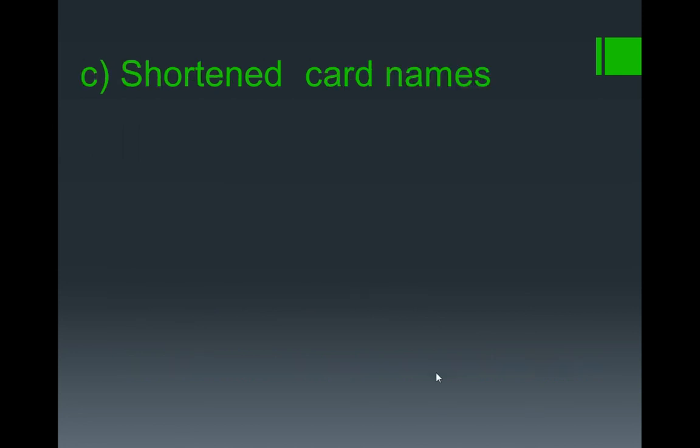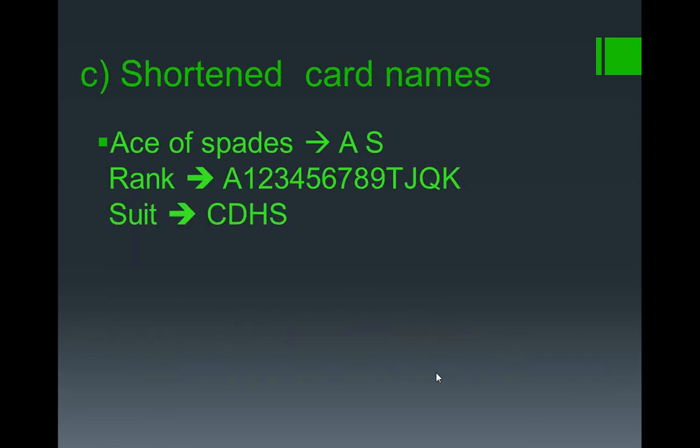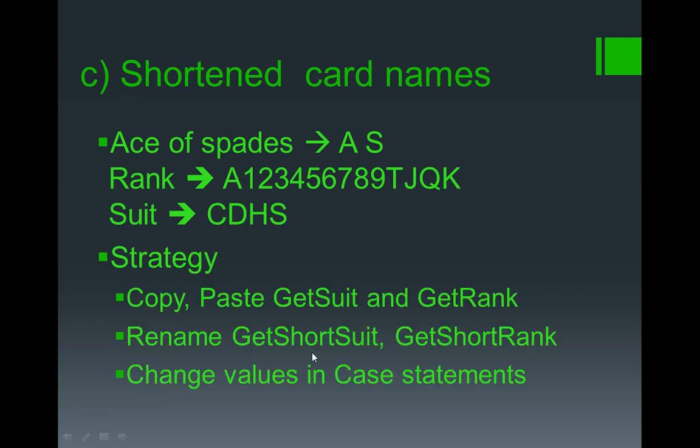The short card names would use exactly the same strategy as the display deck, but rather than having the full names we could change an ace to an A and then the card suit just to the first letter. So the rank would be ace, one, two, three, four, five, six, seven, eight, nine, ten, jack, queen, king and the suits would be clubs, diamonds, hearts, spades. There is nothing wrong with copy and pasting, so that is what I would do. Then you can just rename your pasted procedures — you need to be a little bit careful obviously — and then you can just change the values in the case statement for get suit and get rank. So that is the job done.